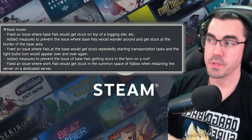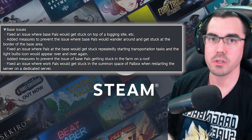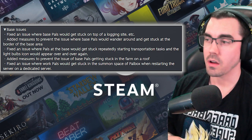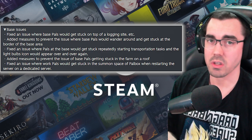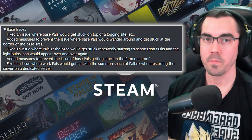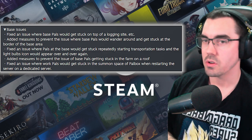We've got some fixes for base issues as well. Fixed an issue where base PALs would get stuck on top of a logging site — we've all seen that one, your Digtoys just up on top of the trees for no reason. Added measures to prevent base PALs wandering and getting stuck at the border of a base area — you come back and your PALs are outside and won't move. Fixed an issue where PALs at the base would get stuck repeatedly starting transportation tasks and the light bulb icon would appear over and over — I noticed this mostly with flying PALs just spinning in a circle.